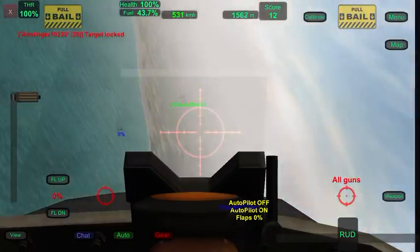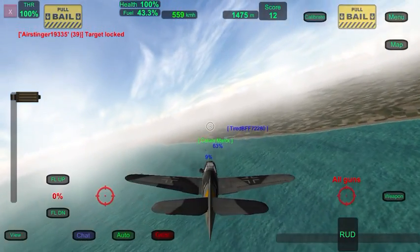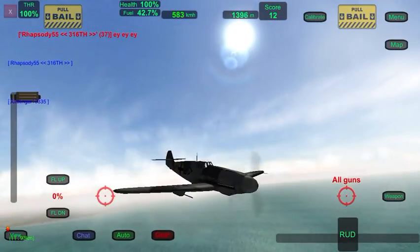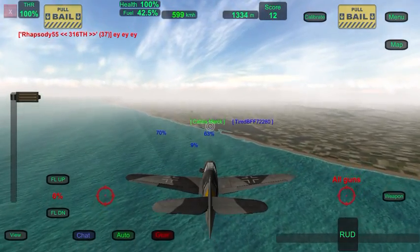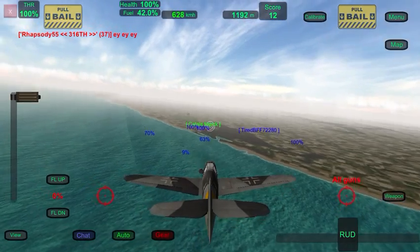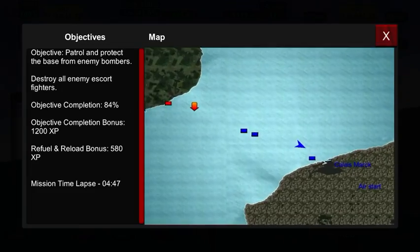The way I did it was just practice and keeping energy. You don't want to have low energy - low energy is bad, which means you're going to drop below 100 kilometers an hour. Unless you're on takeoff or landing, then that's fine. But keep your speed above 300.